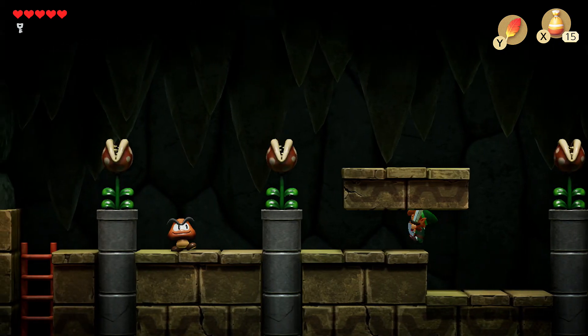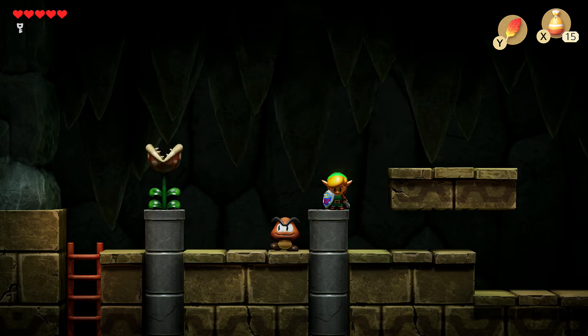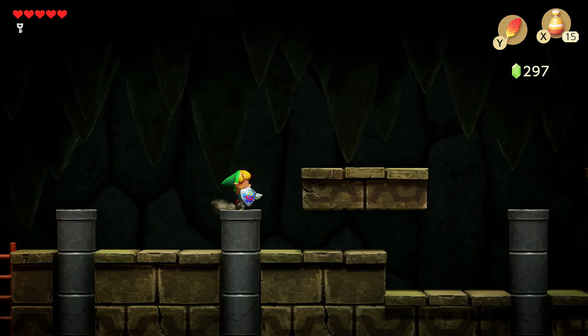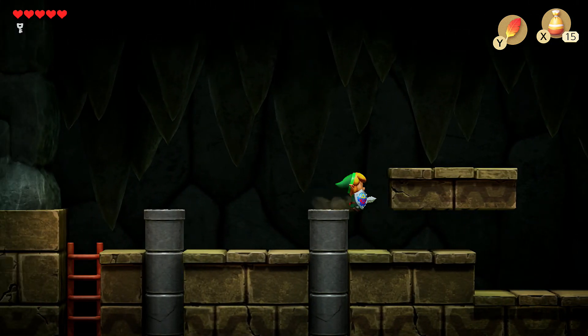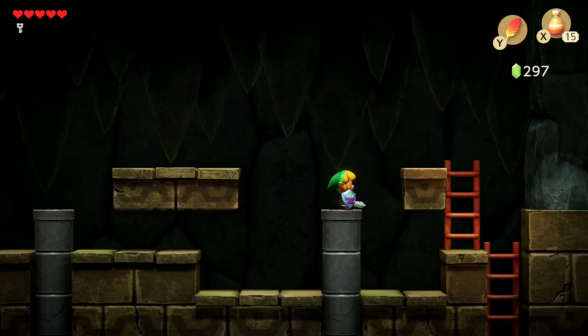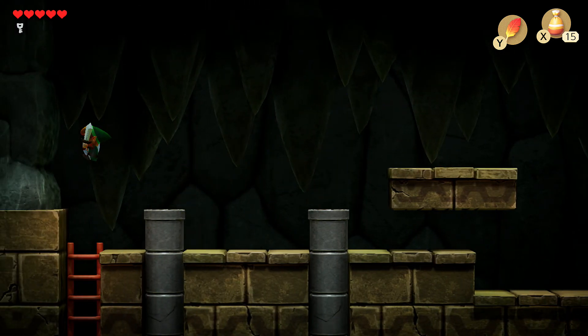I feel like there's something to do there, but I don't know what. Piranha plants! I was not expecting that. They do follow Mario rules. Slice! I want to slice the last piranha plant to see if it gives me anything. Come back! Get sliced! We got nothing. I had to try — I had to know.